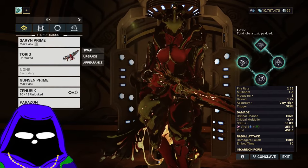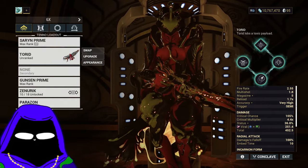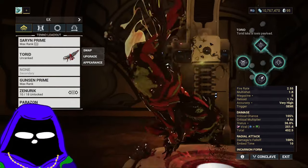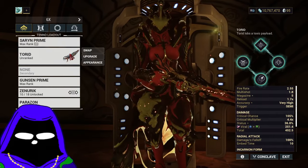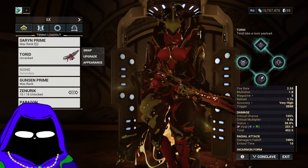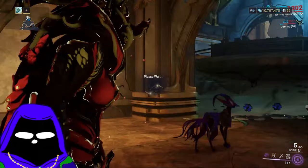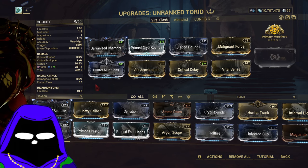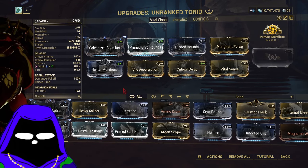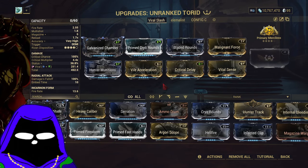If you see any of my builds, I'm never claiming they're mine because someone probably already did it. This time I actually took it from Eiflyn — I watch him sometimes. He made a Torrid guide about one or two months ago and I really liked it because he explained everything nicely and he didn't even use a riven. Another build I wanted to copy had a 200% crit chance riven, so this is straight up just a viral slash version he showed off with a little bit of changes.